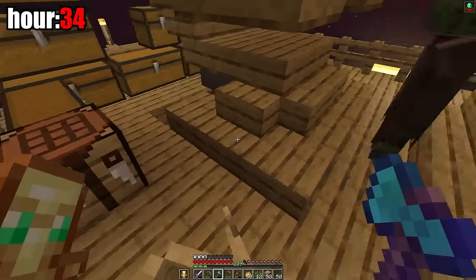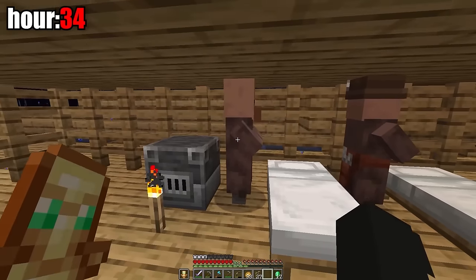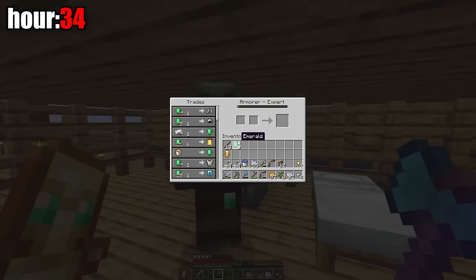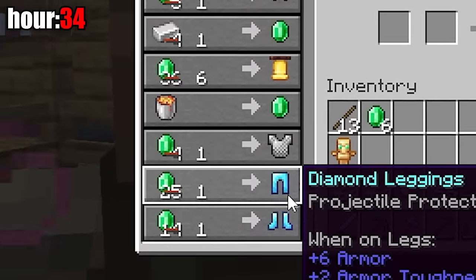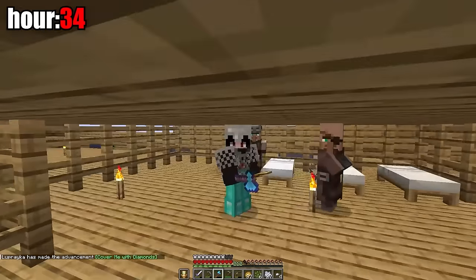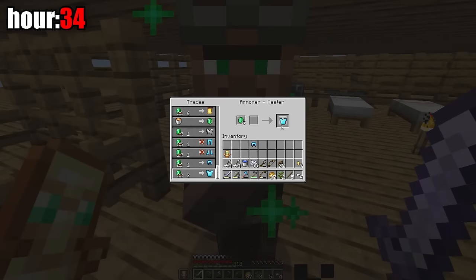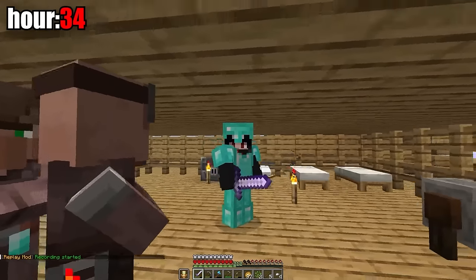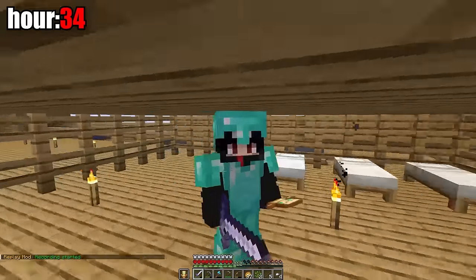I easily managed to get a new villager. I made the third villager an armorer, bought him an iron helmet and boots, then leveled him to where he started selling diamond pants and boots, which I immediately bought. After upgrading the armorer I bought the rest of the diamond set. Now on the 34th hour I'm in full diamond in a world where I had almost nothing — but I still want a diamond sword and diamond tools.